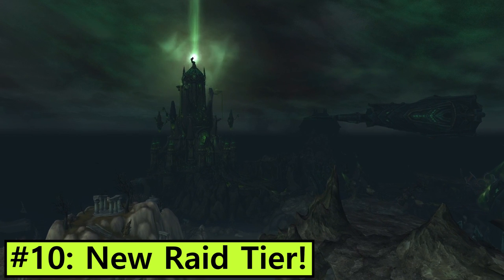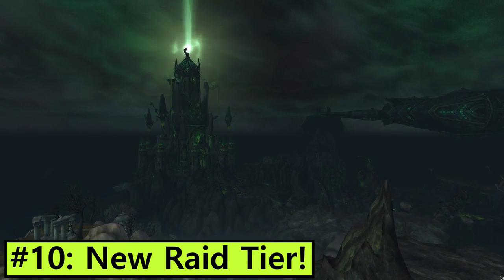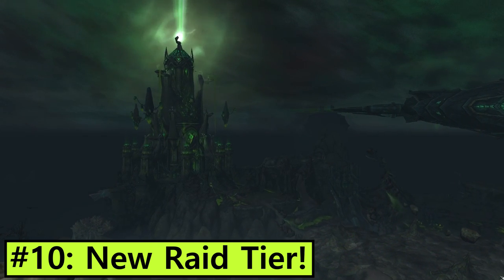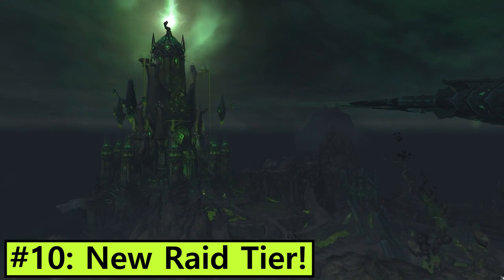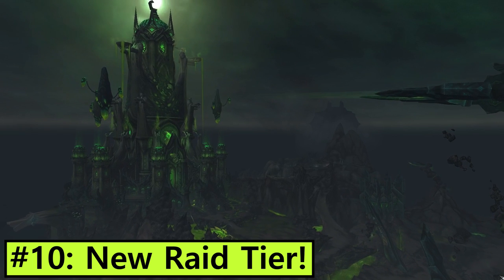Number 10: A new raid tier. Tomb of Sargeras was technically part of patch 7.2, but it's very likely that the raid will open on or a week after the launch of 7.2.5. With it, we get nine new bosses, brand new tier sets with new bonuses for every spec, and the return of those old guildies who only come back for new raid tiers.